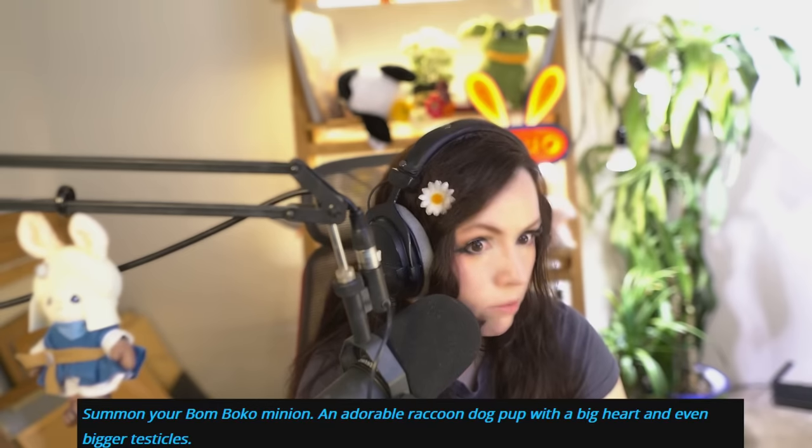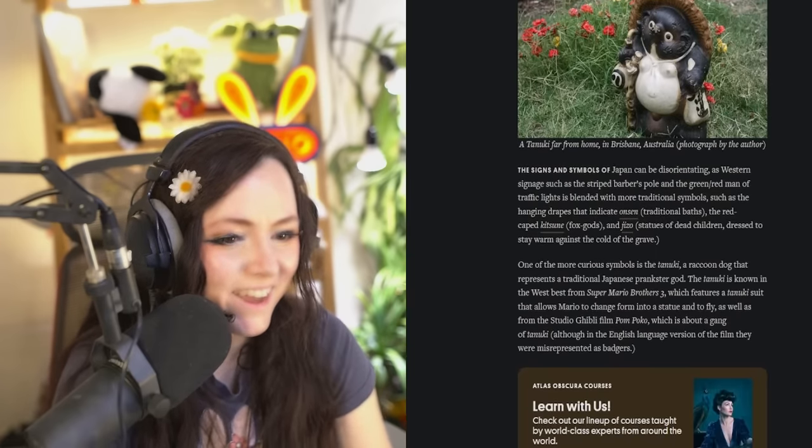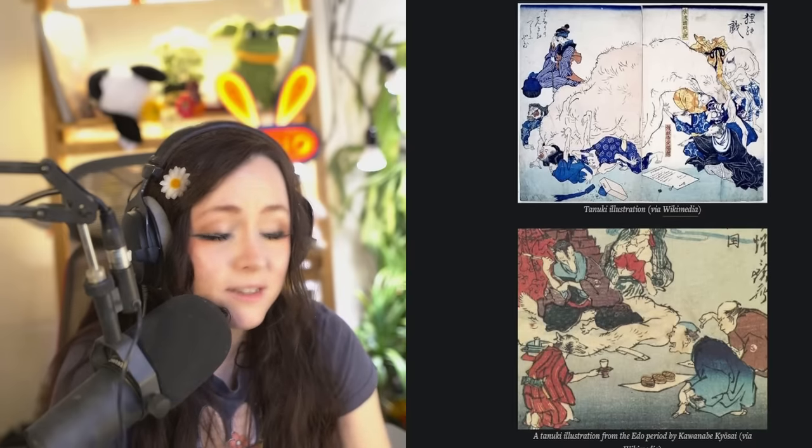Next up is Bomb Boko, the tanuki from field exploration retainer ventures. What's WTF about this one is the short description that reads: 'Summon your Bomb Boko minion — an adorable raccoon dog pup with a big heart and even bigger testicles.' This actually comes from Japanese folklore about the tanuki — according to legend, the tanuki's magic is stored in the balls. He can stretch and enlarge them to any size, using them as a parachute, a blanket, a pillow, or an inflatable device to save people from drowning. It's considered a good luck charm.